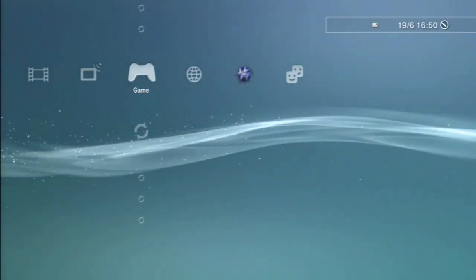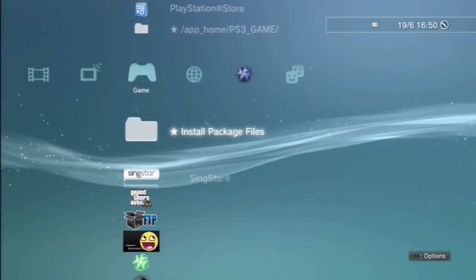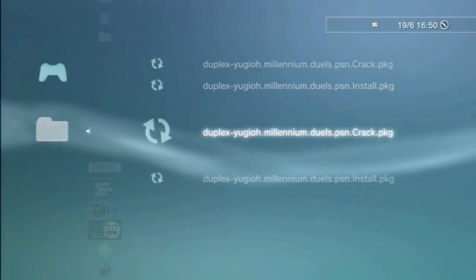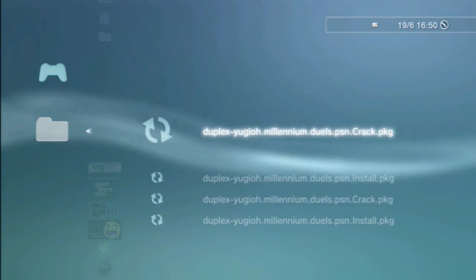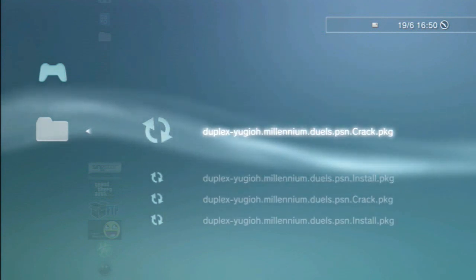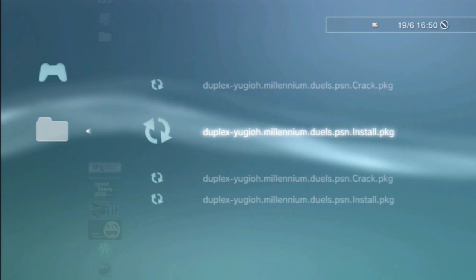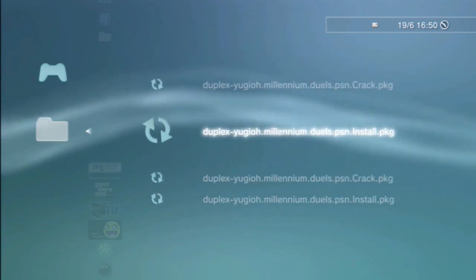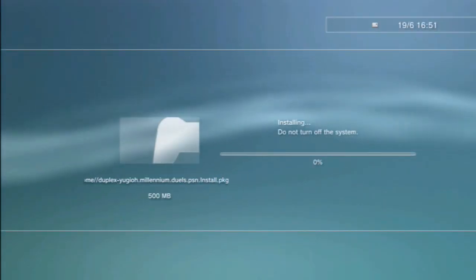You won't be able to just go to 'Install Package Files' and find it from there directly. But once you've navigated to it via multiMAN, you will be able to see it. You'll see four entries because it picks it up twice — two of each. Just do the top ones to make it easy. As you can see, it's installing now.